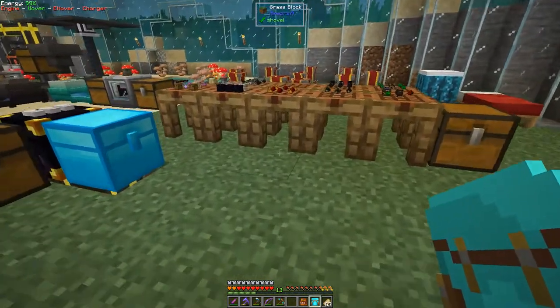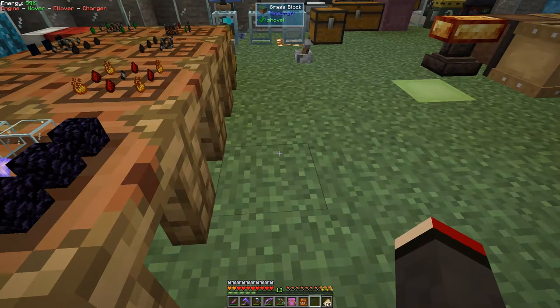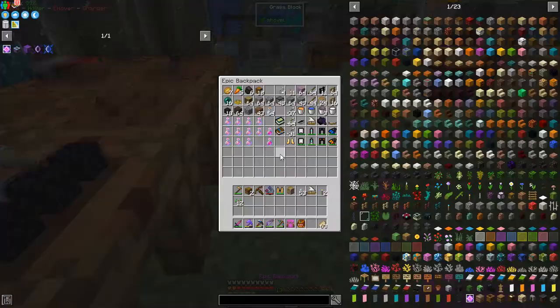I'd actually like to upgrade my backpack. I've got everything prepared already. The backpack upgrade needed nether stars, two chests, and magenta dye — fairly straightforward. We put this in the middle and it should just update without me losing anything in it. Quick check — there's quite a lot of stuff in there — no, we've kept everything. So we've got another chest's worth of space which is great.